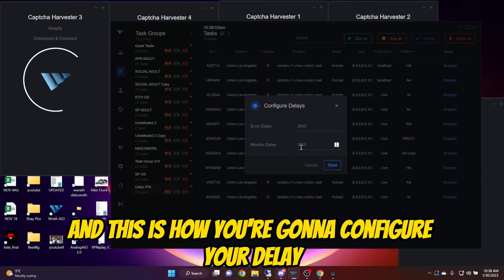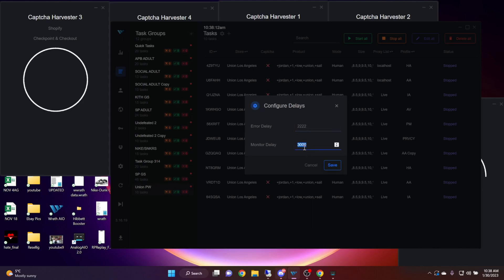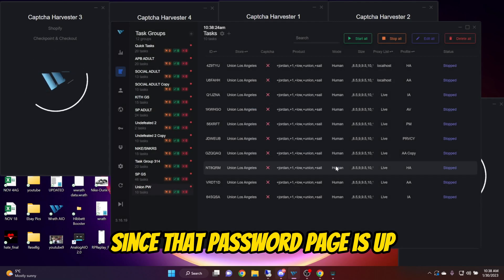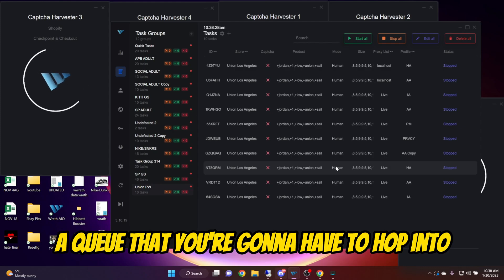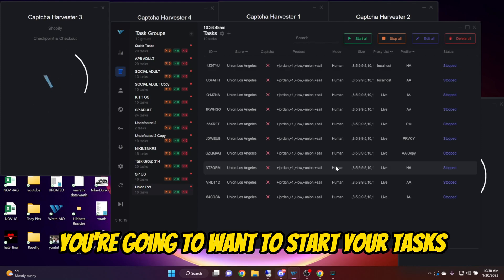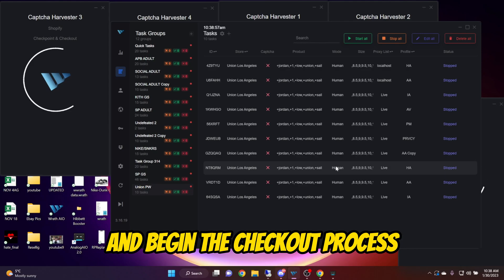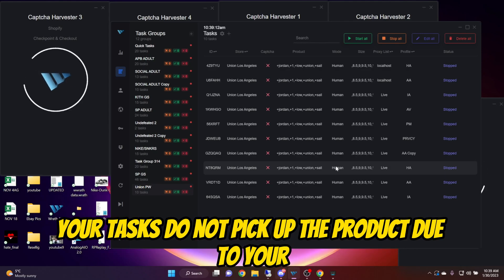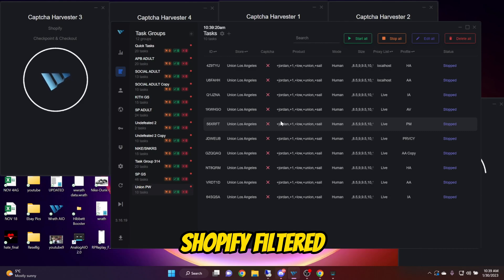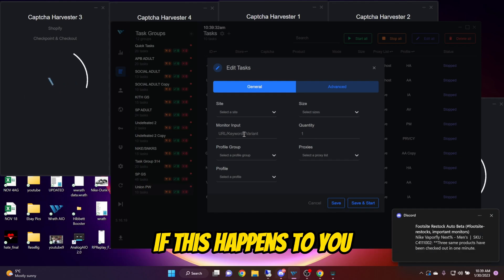Once you have your tasks populated, hit this little cogwheel at the top — this is how you configure your delay. You could probably just leave it as is for this type of release, but I like to run 2222, 2222, 22222222. This kind of release, you don't need to change the delays at all. Since that password page is up preventing anybody from entering the site, there's not going to be a queue you have to hop into. So if the drop is at 11 a.m. Eastern, you're going to want to start your tasks 15 seconds before the release. If your keywords are right, your task should pick up the product and begin the checkout process. If for whatever reason your tasks do not pick up the product due to your keywords being wrong, don't fret — just jump into your cook group's Shopify filtered and copy the link and do a mass link change. Shopify is all about speed, so make sure you're really quick doing it.